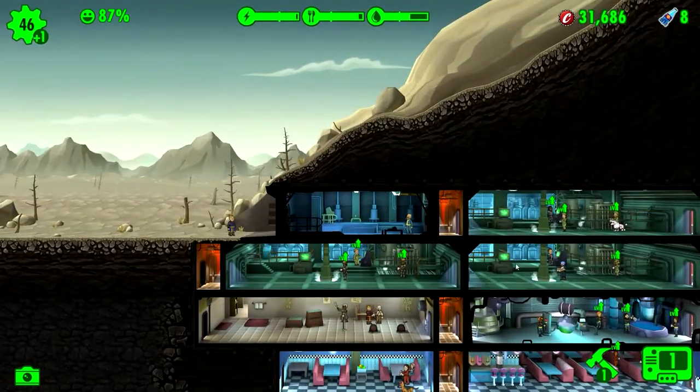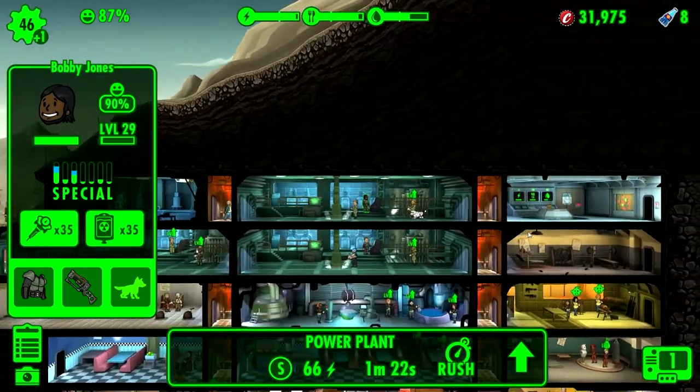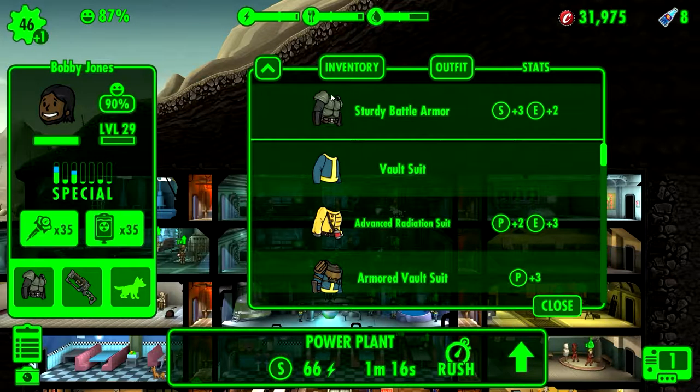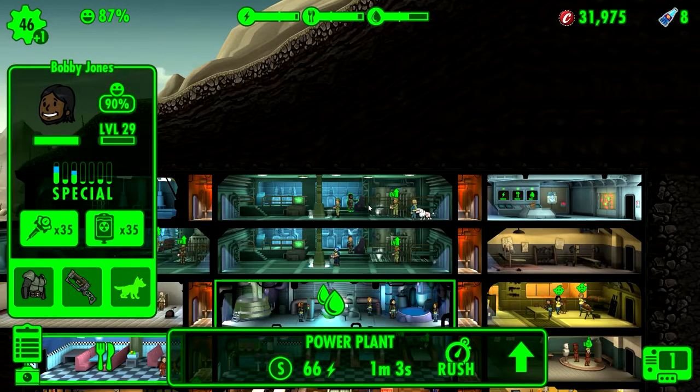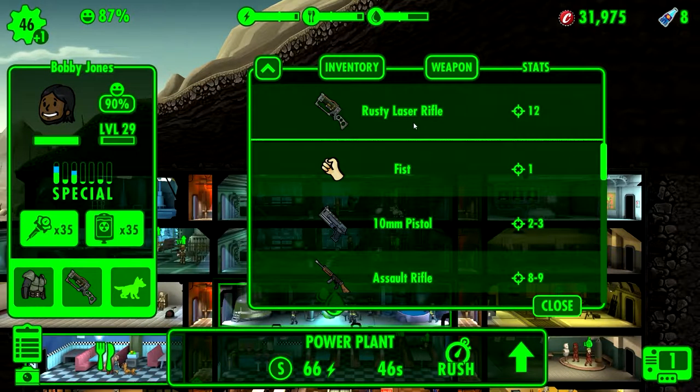Now I have to level up one dude. This sturdy battle armor was one we found in the wasteland - three strength and two endurance, so that is pretty awesome. Definitely some gear we want on someone in this room. And yeah, it was. The rusty laser rifle was also one they found in the wasteland - a straight-up 12 damage. That is a nice weapon.